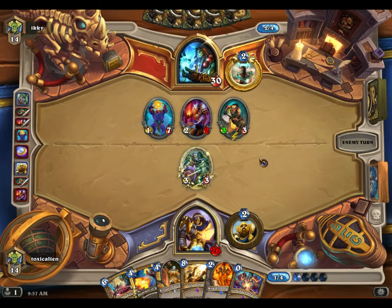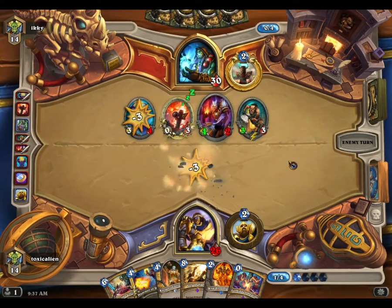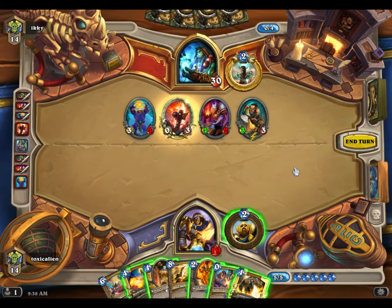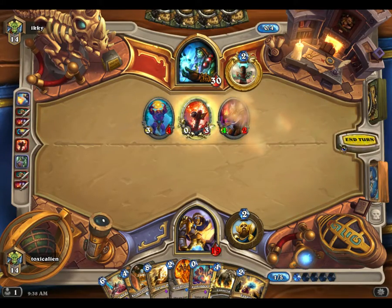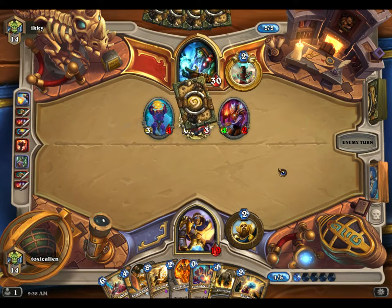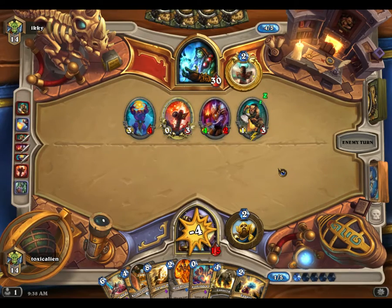You'll notice there's a lot of healing in this deck — we've got Forbidden Healing, Lay on Hands, and Reno Jackson. Hopefully we can live through some of the hyper aggressive decks out there right now. We draw into the Equality. We're taking a lot of damage but we have Lay on Hands and Forbidden Healing to heal back up. Hopefully he extends this turn so we can wild pyromancer equality or wild pyromancer consecration next turn.